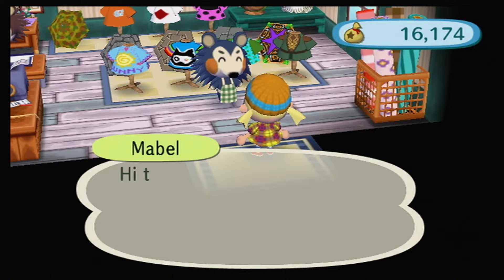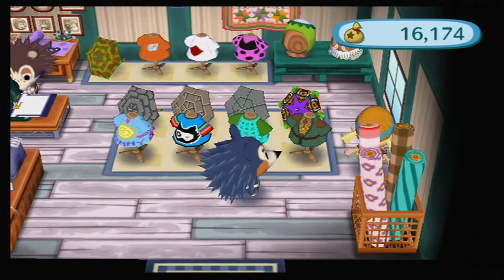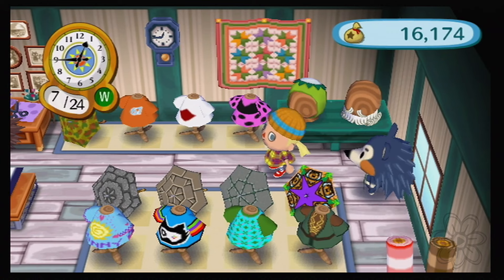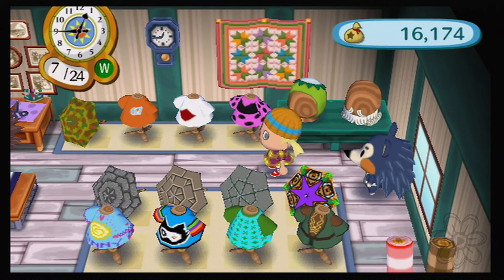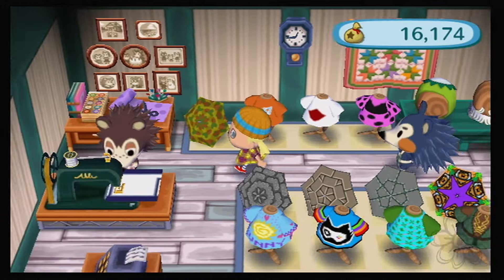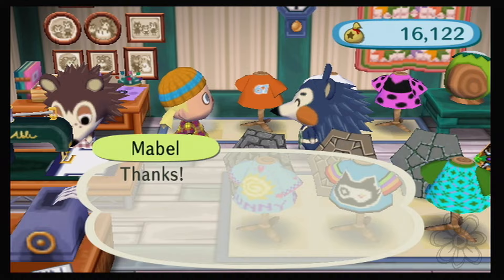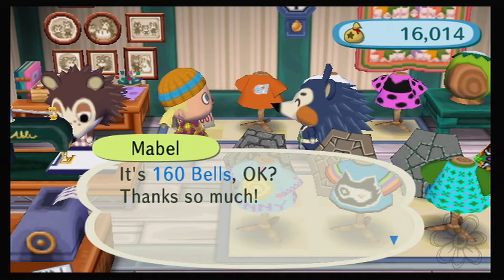I've been playing the GameCube version some, and in that version you do buy umbrellas at Nook's — so you guys probably thought I was crazy! Anyway, a camo umbrella wouldn't have been our first choice, but it's what we've got today.